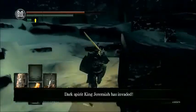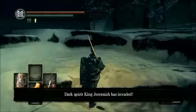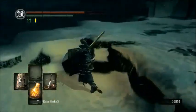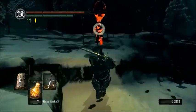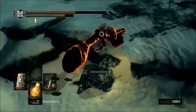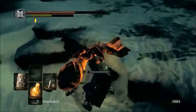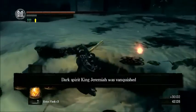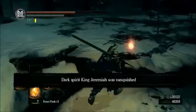So there he is - King Jeremiah. He uses a bleed-effect whip, and there he is. As you can see, his headpiece is rather tall and awesome looking. But even he can't stand up to the awesomeness of the double tap - not even three attacks are worth this guy.